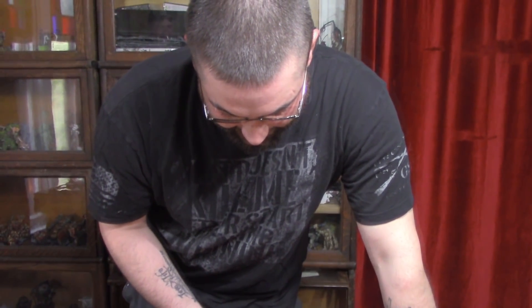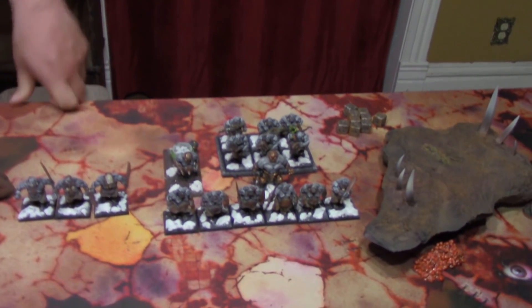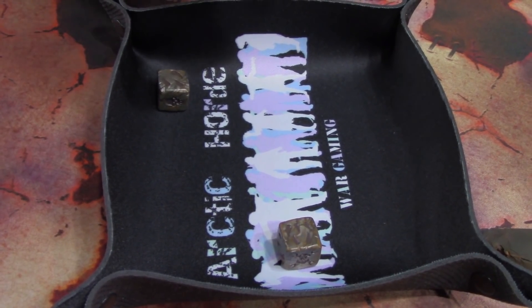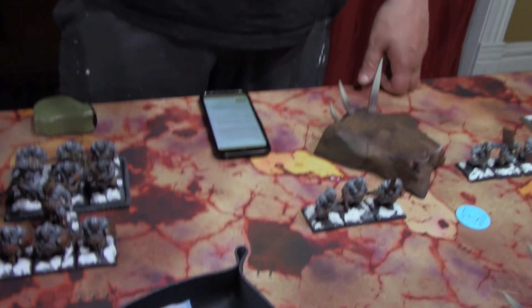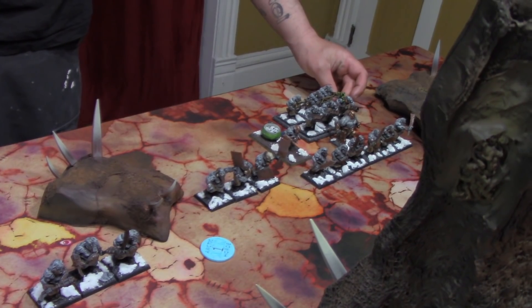The Butcher is going to cast Mystic Shield on the unit of three Ogors right here on roll of 8 — so that goes off. Unless you're going to deny it? He attempts to deny it — cast it on an eight, denied on an eleven. Alright. And Bully of the First Degree — I'm going to use the command point I generated this turn to give Leadbelchers D3 mortal wounds to make them immune to Battleshock. They take two mortal wounds. Two wound counters on the Leadbelchers.